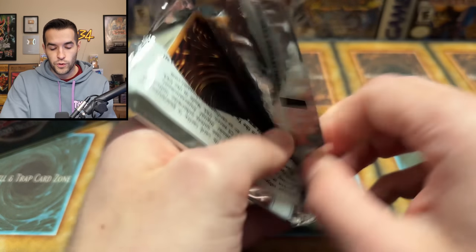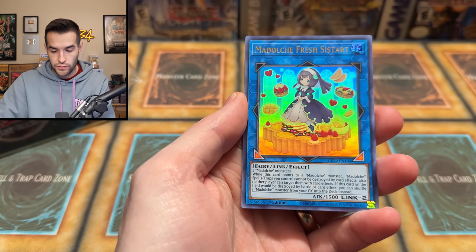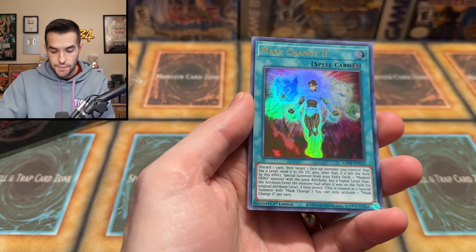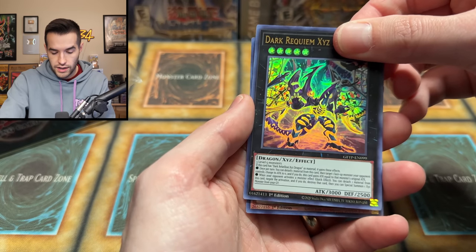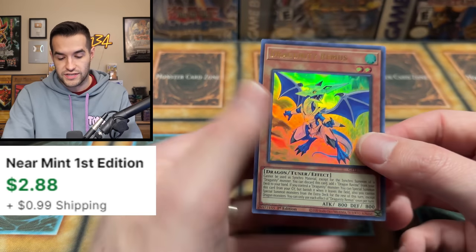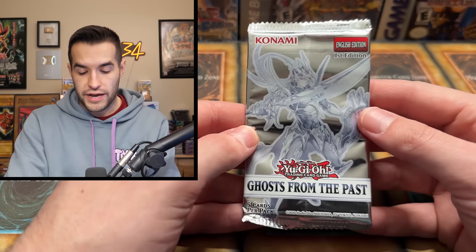Two packs left of Ghosts from the Past 1. We're going to enter into that Legend of Blue Eyes pack. We have Ojama Country. We have Fresh Assist Art, Mask Change Dose, Requiem V. Seize Dragon, and okay — Remus. This card is at least worth a couple of bucks. I'll take it — that's all we can ask for right now.